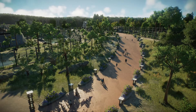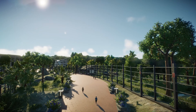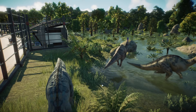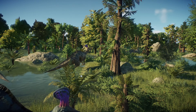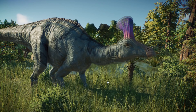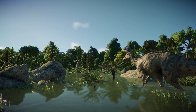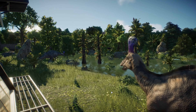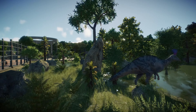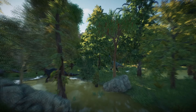Here we go up again and in this swampy enclosure we have the hadrosaurs. I really wanted to do a swamp here - the ultimate swamp creature is the Suchomimus. But I don't really want carnivores in this park because it's an all-herbivore park, so I was like, okay, hadrosaurs should be fine.